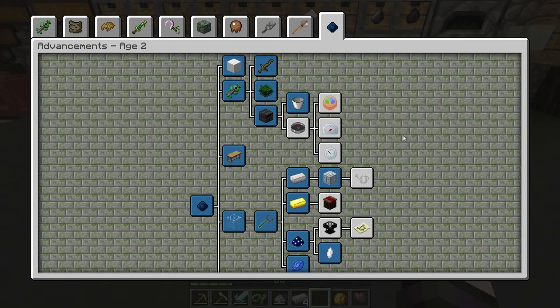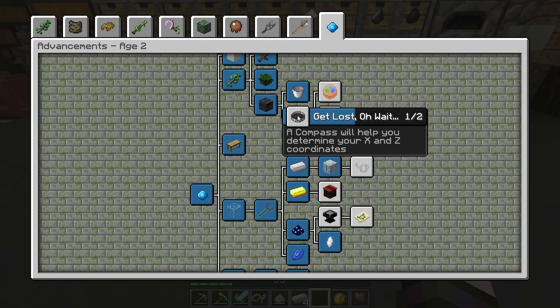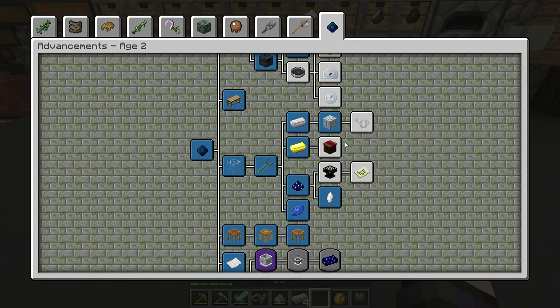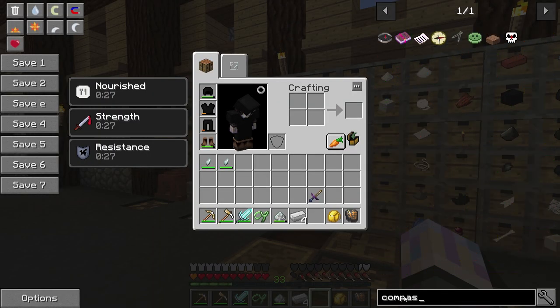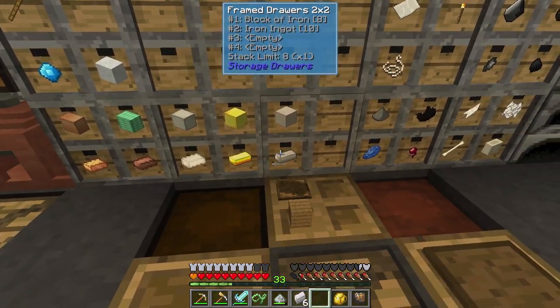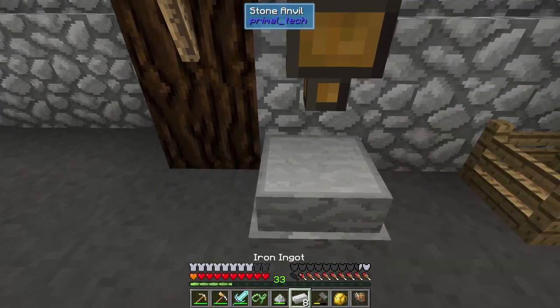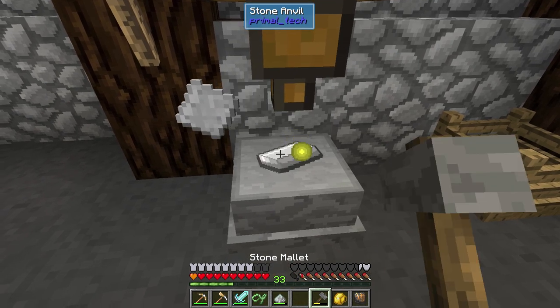Before we get back into actual progression, there are a couple more little quests I want to mop up. This one here is the compass - I think that's pretty cool and I want that. I'm also going to make the watering can, and I think we're going to do the market. We're just going to get them all done. The compass and watering can both take plates, so we're going to need more plates - they only take a second.